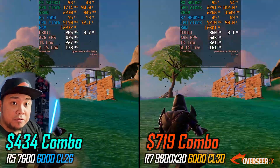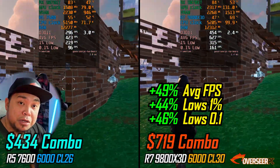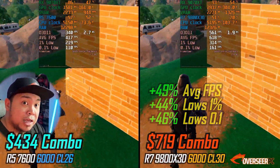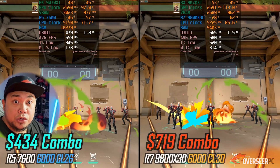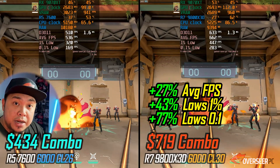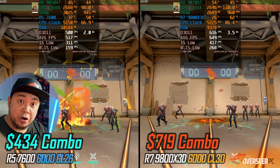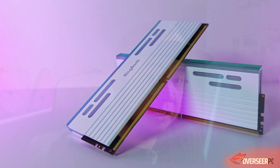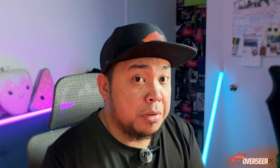The 9800X3D setup is 65% more expensive than the 7500F setup. Looking at Fortnite: you gain 49% better frame rates and 40%+ better lows with the 9800X3D — but you're paying 65% more. For Valorant, you only gain 27% more FPS with the 9800X3D setup, which is 65% more expensive; lows are a mixed bag — 43% better on 1% lows and 77% better on 0.1% lows. Is that worth 65% more? That depends on your budget. If you ask me, spending $30 more to gain a little performance on a non-X3D chip makes sense — rather than spending an extra $320 on a processor. Just spend that extra $30 on better RAM kits to slightly boost your gaming performance.